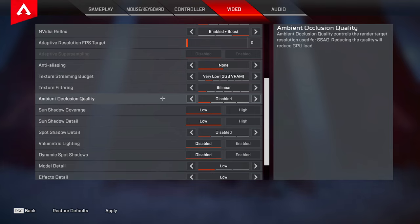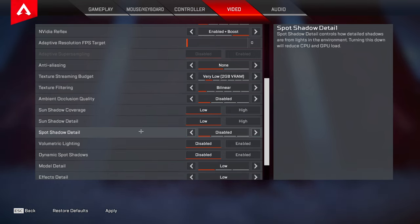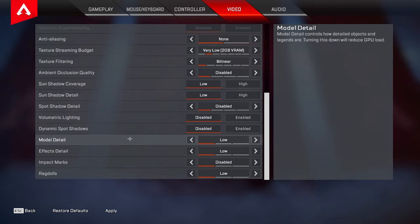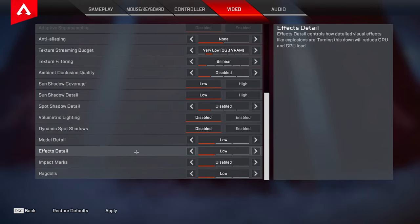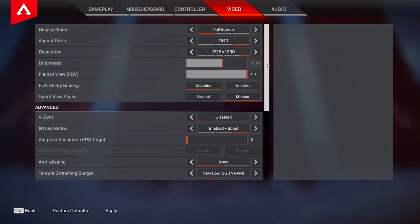Ambient occlusion quality — set to disabled. Sun shadow coverage — set to low. Sun shadow detail — set to low. Spot shadow detail — make sure this is disabled. Volumetric lighting — set to disabled. Dynamic spot shadows — disabled. Model detail — low. Effects detail — low. Impact marks — disabled. Ragdolls — low. These settings aren't necessarily going to make your game look the best but they're going to raise your FPS a ton, lower your input delay, and still give you enough visual clarity to where you're not missing out on anything.